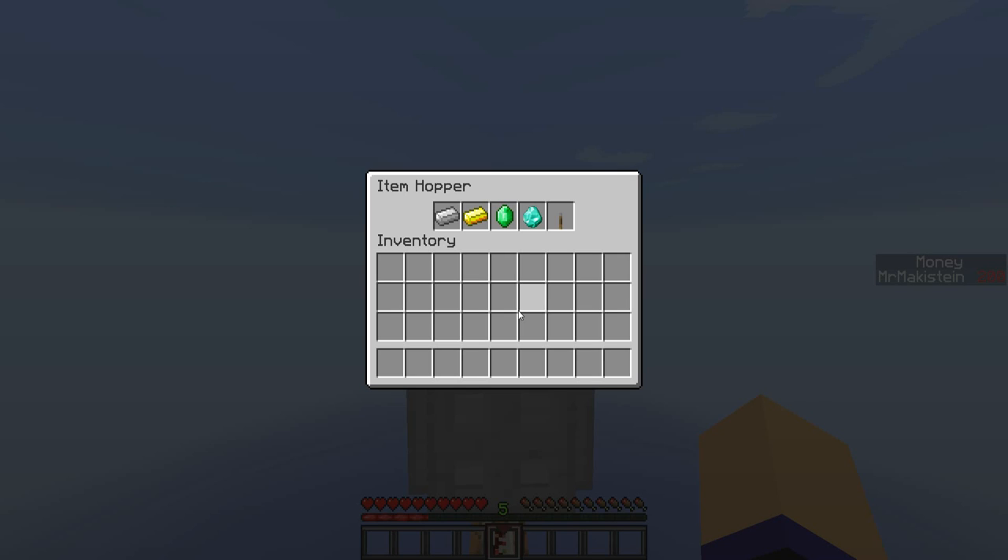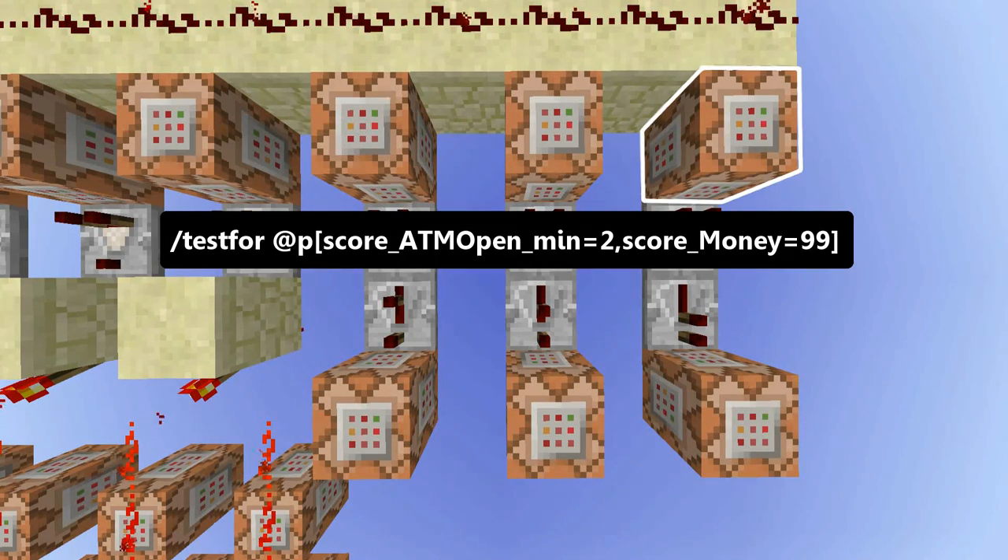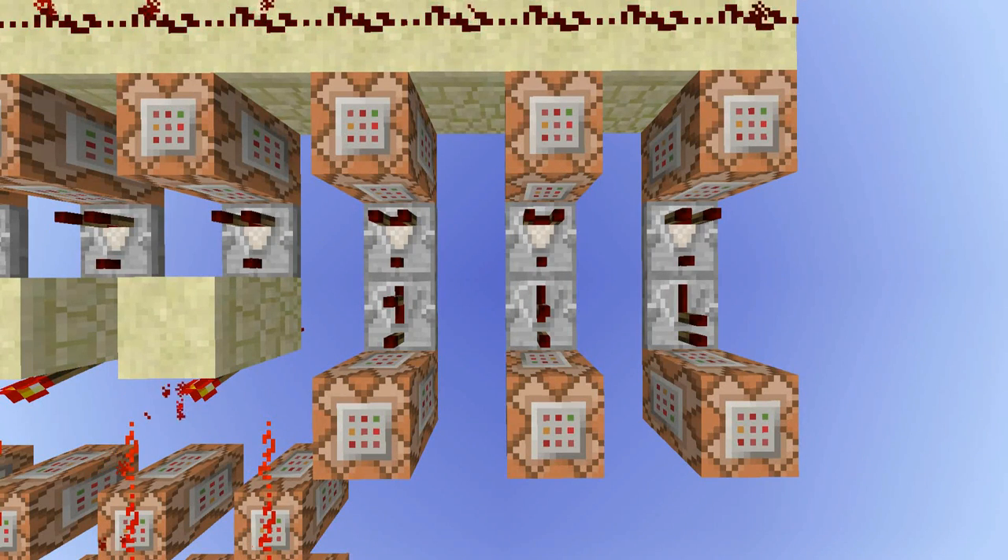There is one problem though. If the player has 200 dollars in their account and takes out 3 emeralds, they will have 150 dollars worth of items in their inventory but would still be able to take out the 100-dollar item while only having 50 on their account. To fix this, these command blocks replace all items with barrier blocks that you cannot afford. This one, for example, tests for a money score of 99 or below — and when you only have 99 dollars, the diamond will be replaced by a barrier. Similarly, if you only have 9 dollars on your account, the gold ingot, the emerald and the diamond will all be removed.